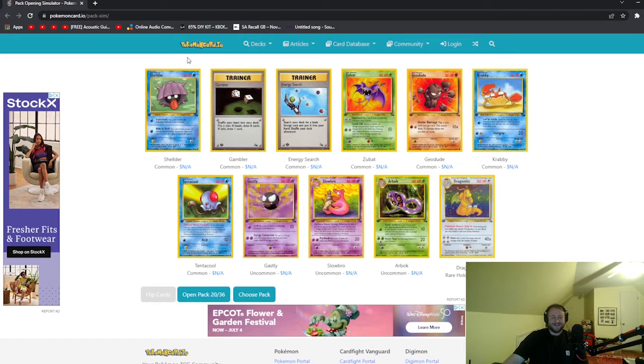Another Dragonite? Might just run seven Dragonites at this point. No — here's what I'm going to do: I have four, right? But I also have two Ditto. So I'm going to run six.